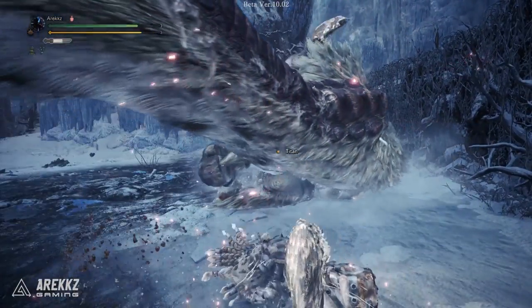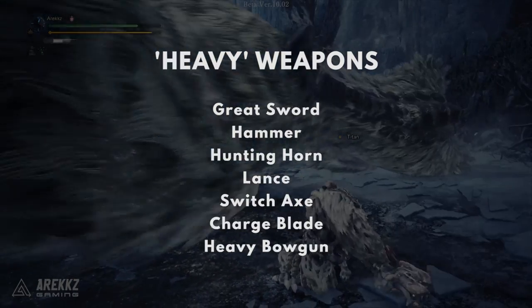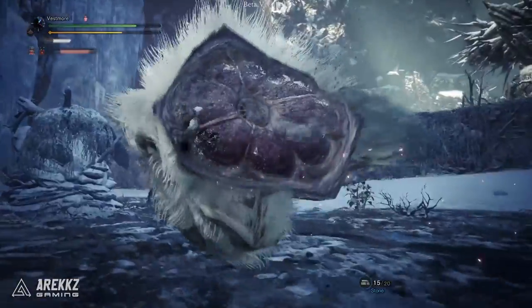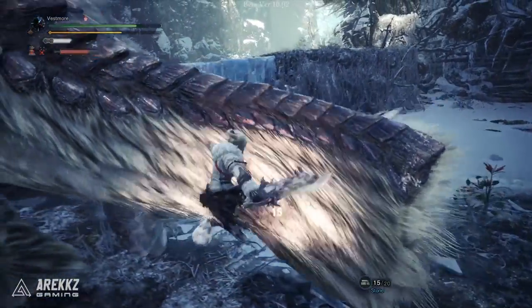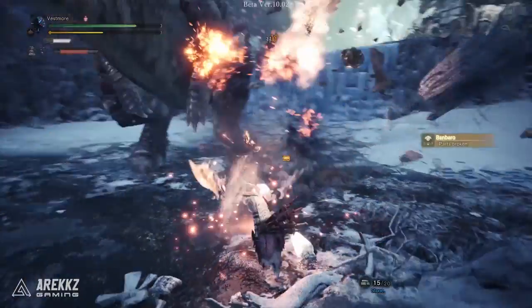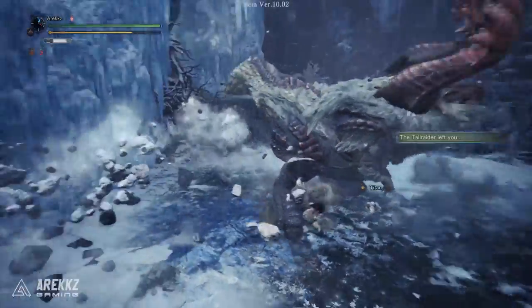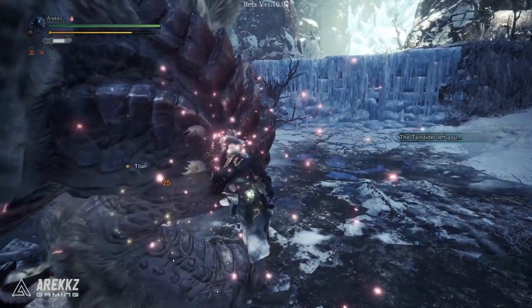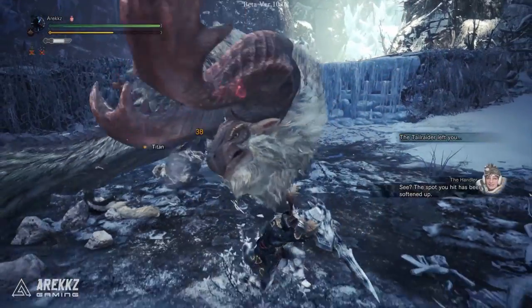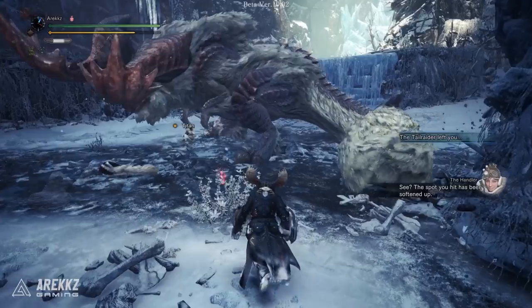The weapons within the heavy category are the greatsword, hammer, hunting horn, lance, switchaxe, chargeblade, and heavy bowgun. Meanwhile, the light weapons — upon first grapple — will see slinger ammo dropped from the monster, which can also be picked up by teammates. However, if you grapple onto that same location a second time and perform a second attack, that too will create a weak spot. So light weapons aren't exclusively tied to just dropping slinger ammo; they can create weak spots as well, albeit a little bit slower.